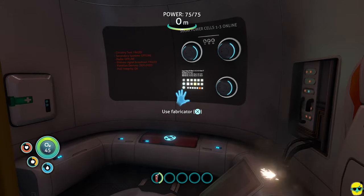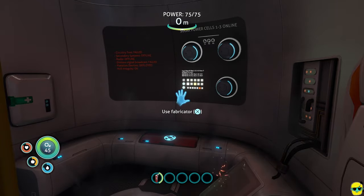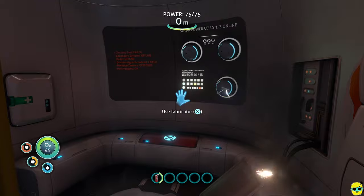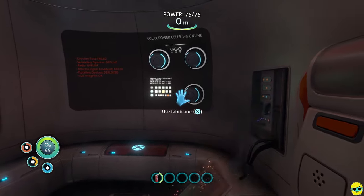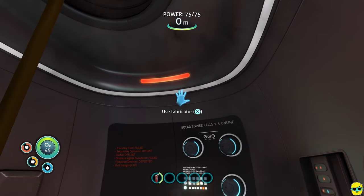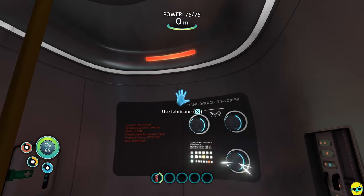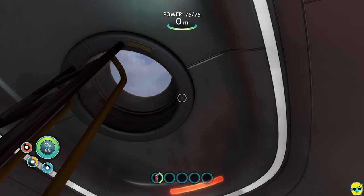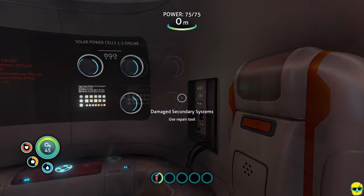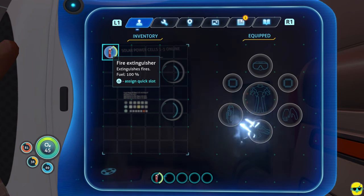At the top center you'll see 'power: 75 out of 75,' which is the energy level of this escape pod — it's at full. The zero meters indicator — M for meters — is our depth. Right now we're not underwater, we're floating on the surface. I'm going to push the center button on my controller to get my PDA back because this is incredibly useful.